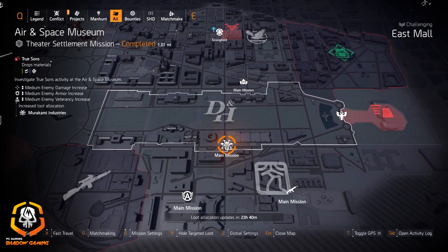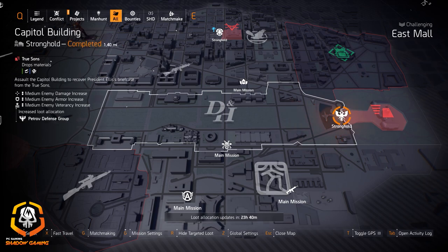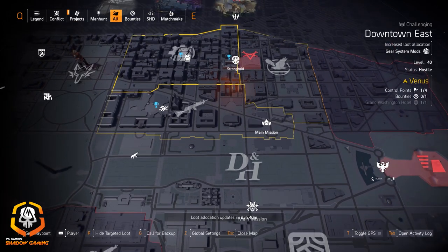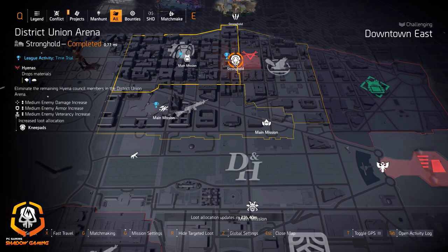Murakami Industries at Air and Space Museum and Petra Defense Group at the Capitol Building Stronghold. This is a great place to get the Contractor's Gloves if you haven't gotten them yet, and also for the Fox Prayer Knee Pads. I suggest farming for knee pads instead of Overlord Ornaments — I get them a lot more often just from farming knee pads.